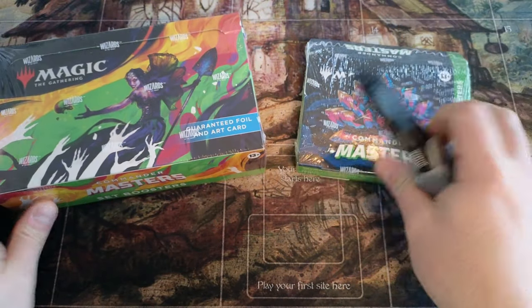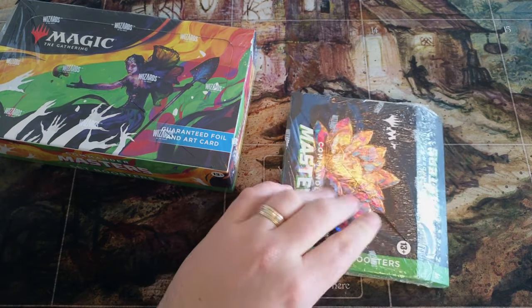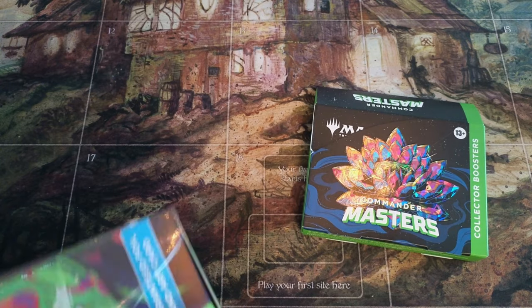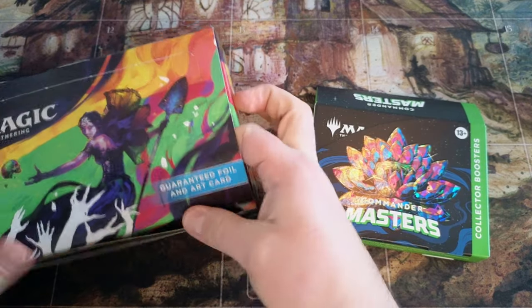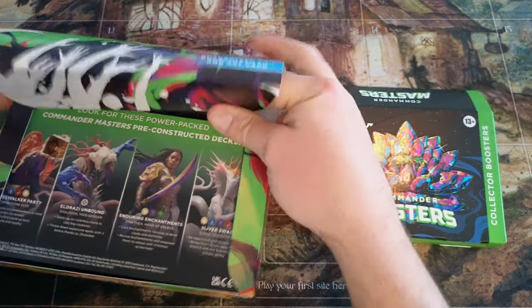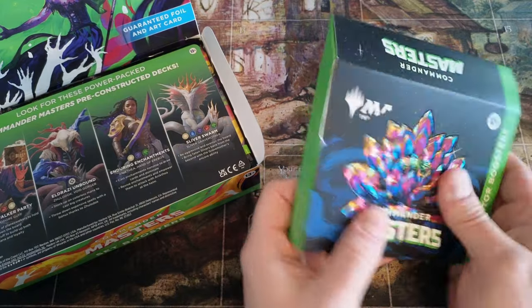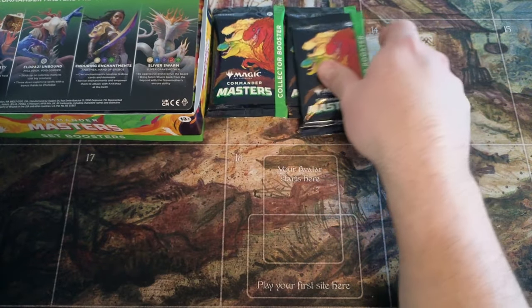We're back for some more Jeweled Lotus game! You guys know how to play by now. What we're gonna do is one collector booster in between each row of the set booster, and we're gonna get started with the collector booster. We're on the hunt for Jeweled Lotus — there's been a ton of value in Commander Masters and I've been doing well on it. Look at that, it's a sideways pack, so there's some Jeweled Lotuses stuffed in here for sure.